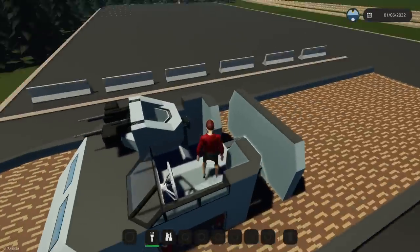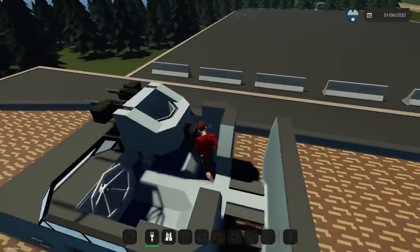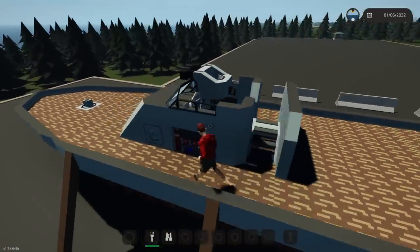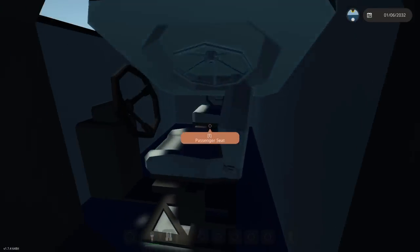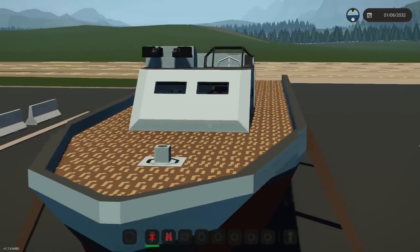As you guys can see right here, we have ourselves a bridge, we have ourselves a machine gun, and a bunch of other stuff too, so that's kind of cool. We also have this other bridge down here as well, just in case you need to drive it from the inside, for whatever reason, and that is actually pretty awesome.